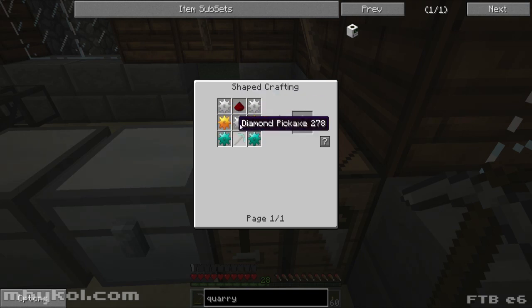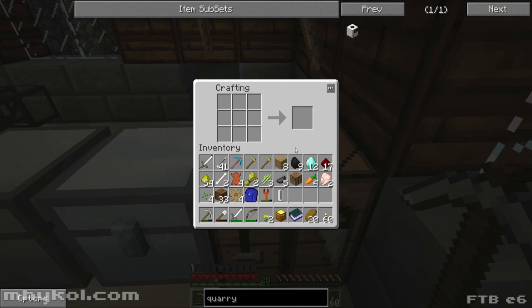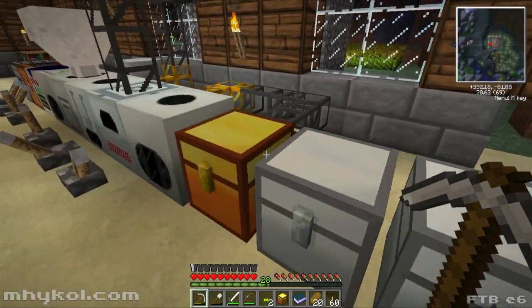I need one, two, three, four, five, six, seven gears in total — so I'm a little short there. I'll just make a bunch of sticks here. Not enough. All right, so first thing I need is three iron gears.